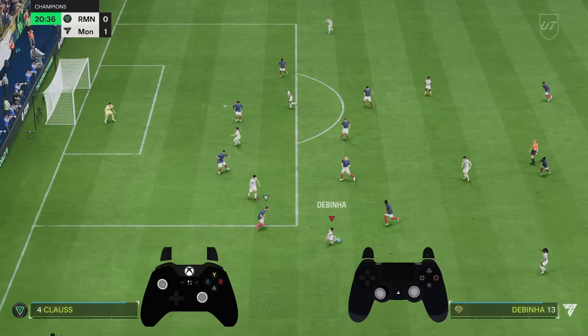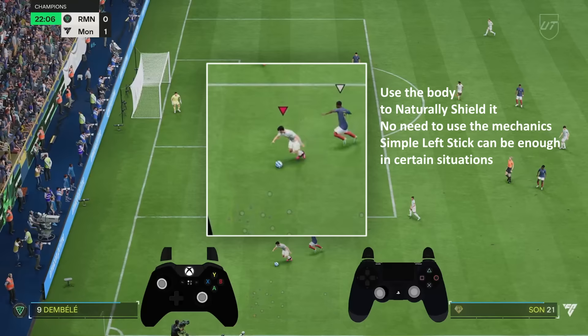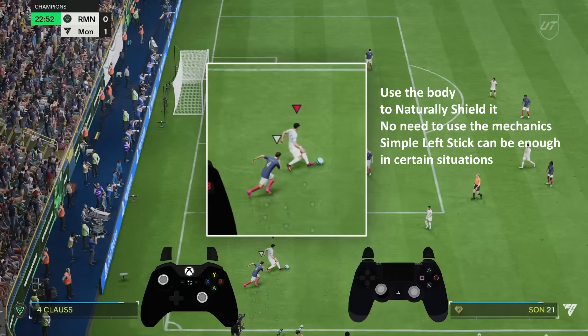With the left stick moving for Dabinia again — Lawrence keeping the ball — and you see your body's naturally shielding the ball. Look, my body's naturally shielding it. No need for L1 because my body's naturally shielding the ball. Naturally shielding it — look at that. Naturally shielding again. No need for anything.